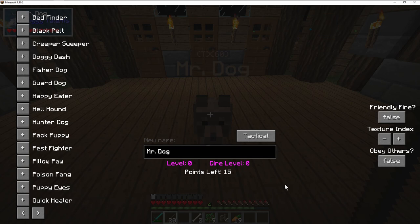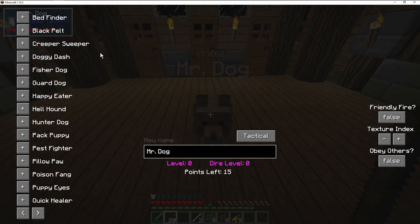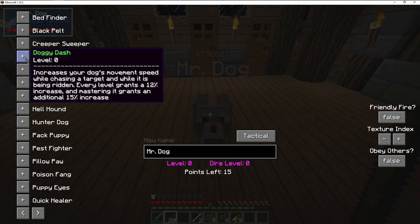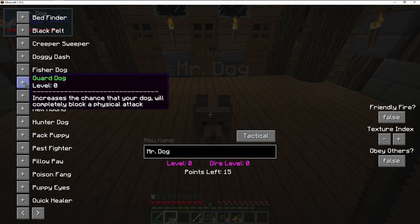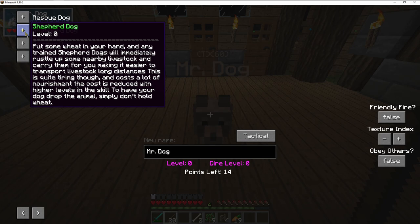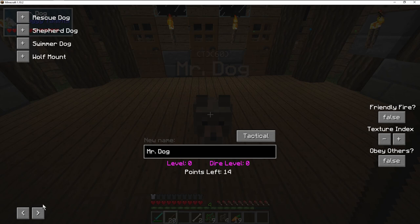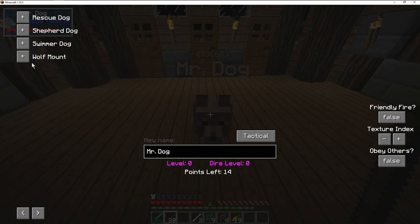We'll just do that for now so that he doesn't do anything. It says I have 15 points that I can actually use. So what should we do? I have a pre-planned list — Black Pelt I wanted to go to level 5 with, it improves critical hit rate. Doggy Dash — I wanted 5 or 2 in that one, it increases dog movement. Happy Eater. Guard Dog — I definitely wanted a guard dog. Quick Healer. Wolf Mount — we can ride our dog. But I already have gold horse armor so I might not want to do that.